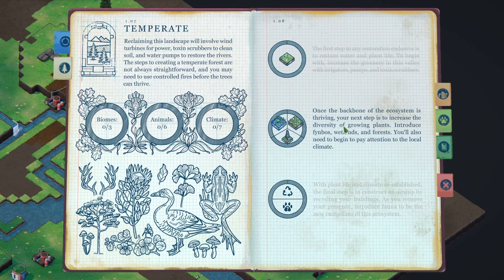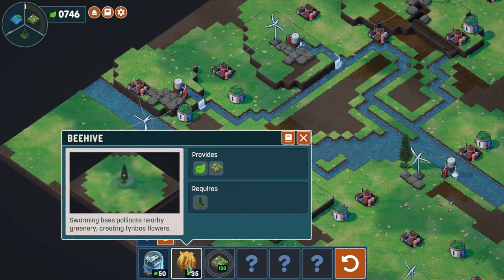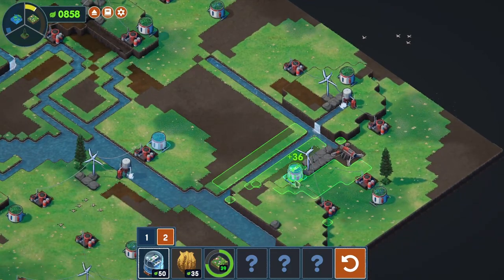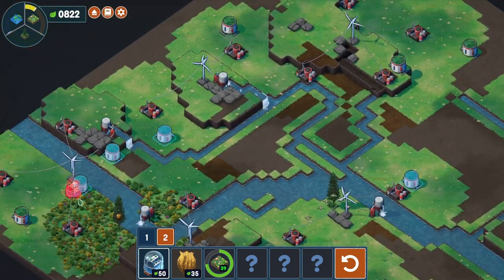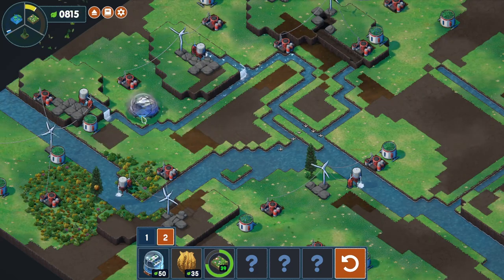Once the backbone of the ecosystem is thriving, the next step is to increase diversity of growing plants - introduce fynbos, wetlands, and forests. You'll need to begin paying attention to the local climate. Now we need to make a wetland. I can make this area a wetland - 75 coverage is the best one, I'm gonna try that one.